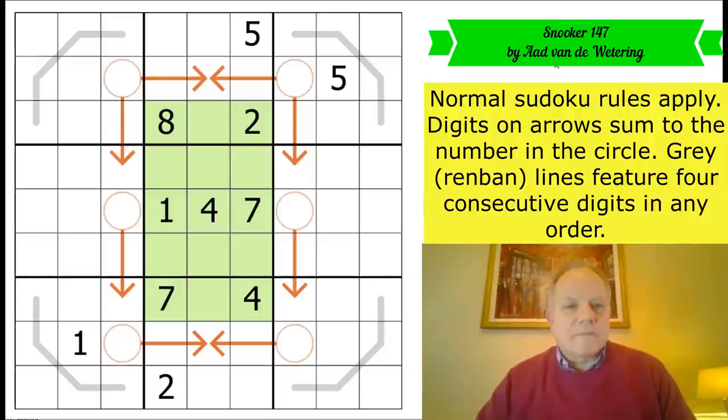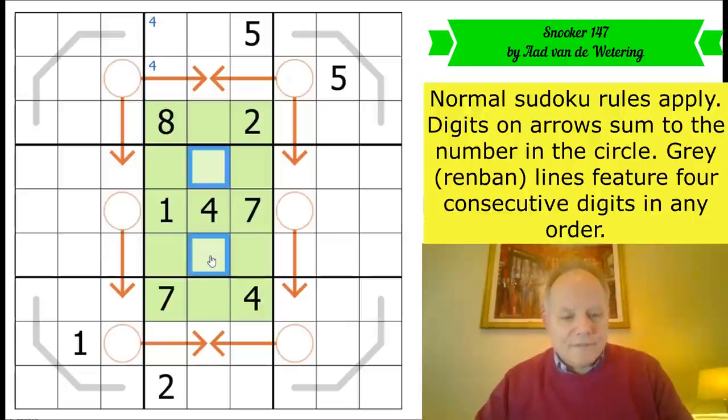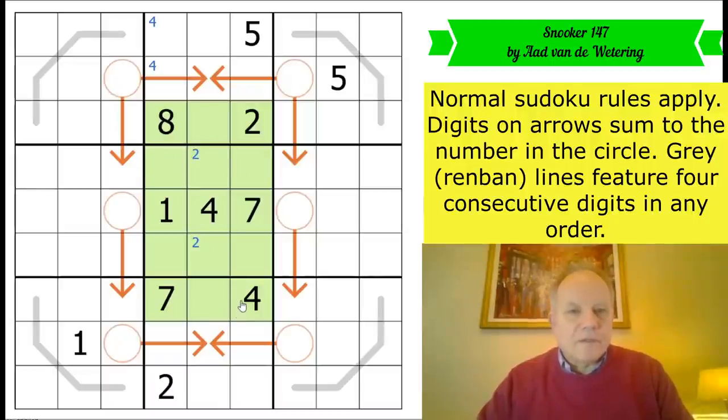Let's get cracking. A bit of pencil marking to start with — we've got given digits. Ard is nice and old school in that he gives us something to work with. The green area, by the way, is totally irrelevant — it's just for the sake of the snooker table image with the pockets outside it.